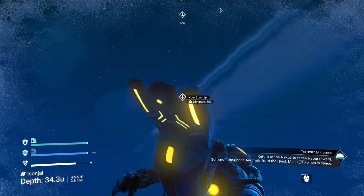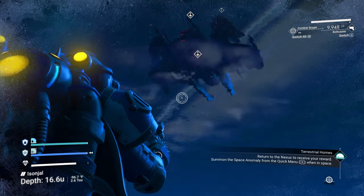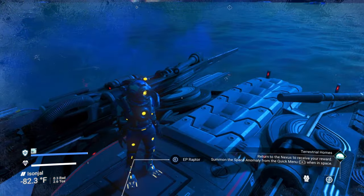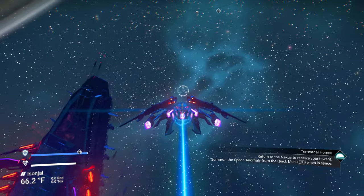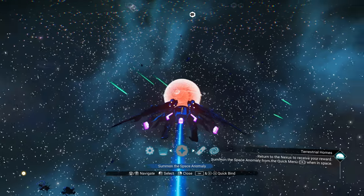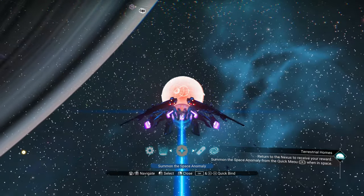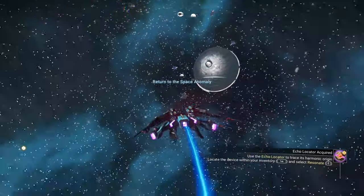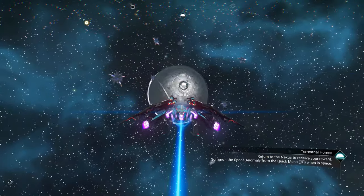Let's head back to our ship. This armor we have on is purely cosmetic only — it does nothing really for your character, but frankly I think it looks pretty cool. So I may just keep this. Let's pull in the anomaly. We had to go pretty far out from our planet to get there.